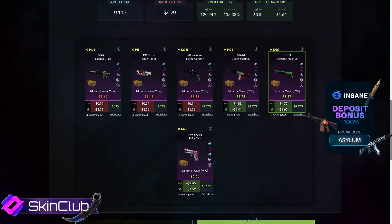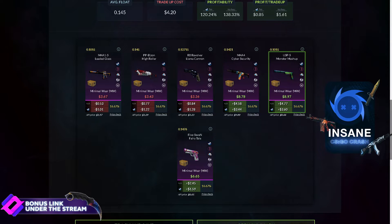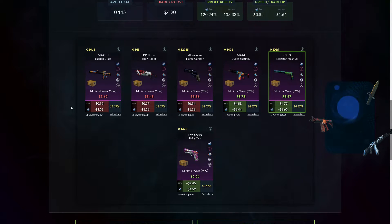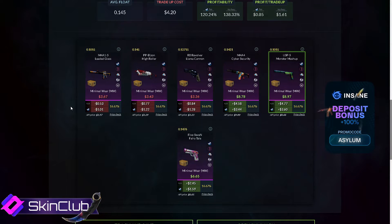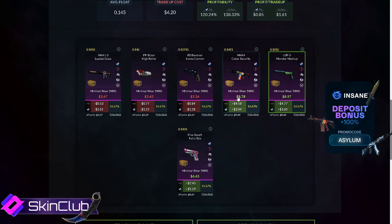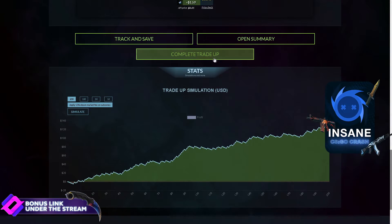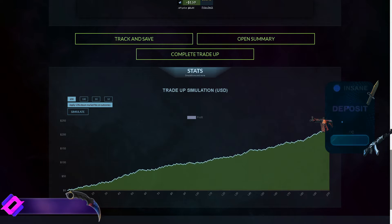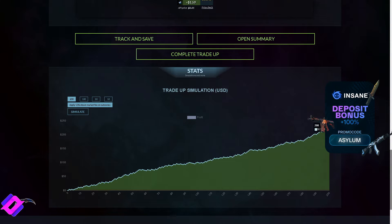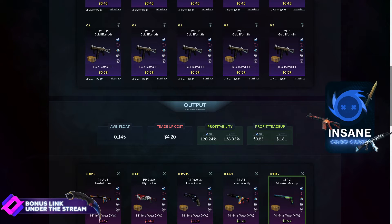¿Qué nos tiene que salir? Cualquiera de las 3 skins de la Broken Fang nos sale profit, y mucho profit. Las skins de la Spectro nos salen pérdida. Así que les tienen que salir armas de la Broken Fang. Como ven, en las que se pierden, se pierde alrededor de un dólar; y en las que se ganan, se ganan 3 dólares y medio, casi 4, y en esta se ganan 2. O sea que es mucho profit. Después de 200 contratos simulados: 225 dólares. Más de un dólar por contrato de ganancia.